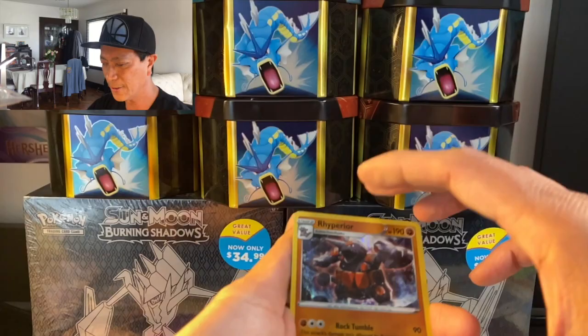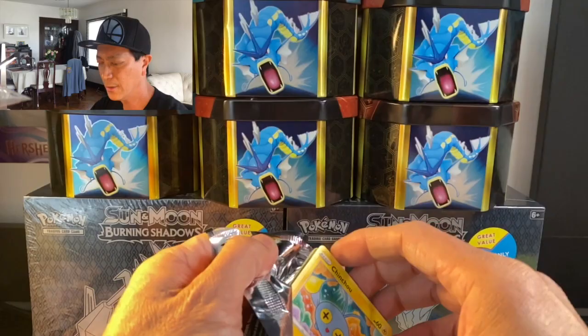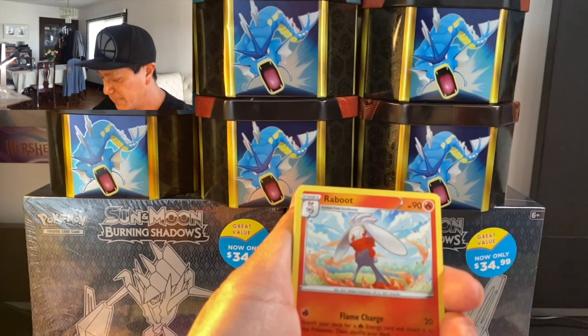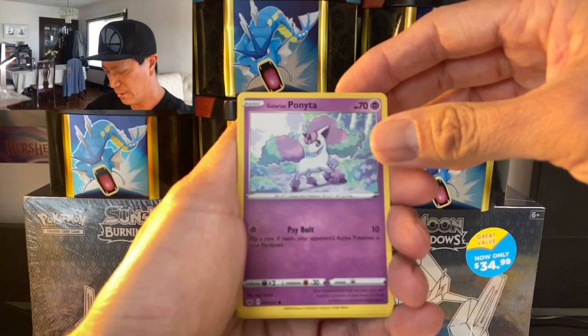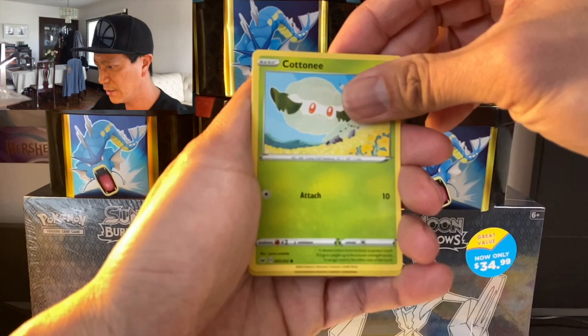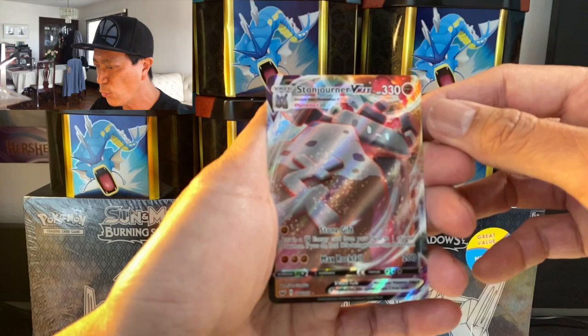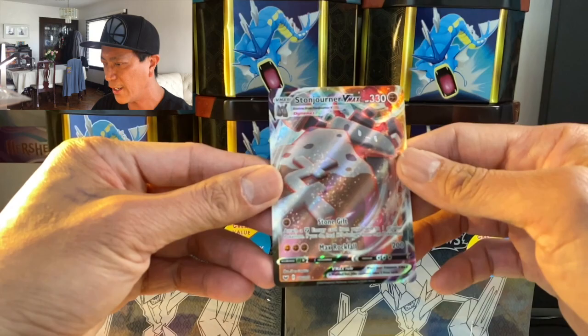Second pack! Comment down below if you love Sword and Shield pack openings. We got Fire, Raboot, Sudowoodo, Hop, Chinchow, Krabby, Minccino, Galarian Ponyta, Cottonee, Chinchow reverse holographic card, and the last card is a V-Max — looks like a full art. Yes, it's a Stonejourner V-Max! Cool, look at that amazing card right there!